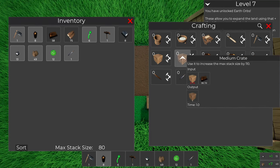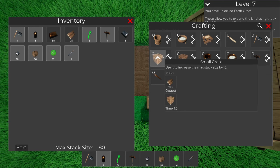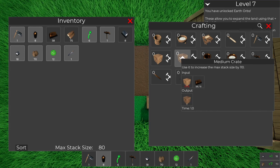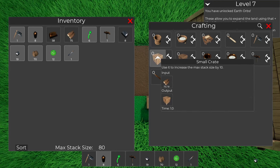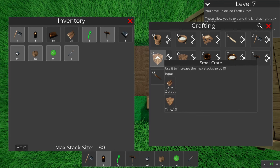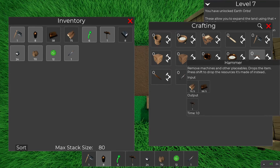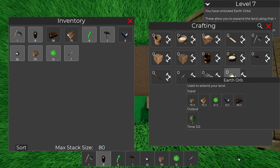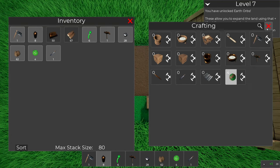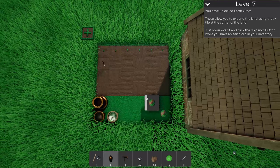What does this do - it increases the stack size by 110, which is 10 times the regular ones. 10 of the regular ones plus 10 copper for 110 - when I could just make 11 of these instead. I don't know, that doesn't seem worth it to me. Oh, you actually have to make earth orbs - okay, let's just make a few of those to get started, and get some more tree seeds, copper, and iron.